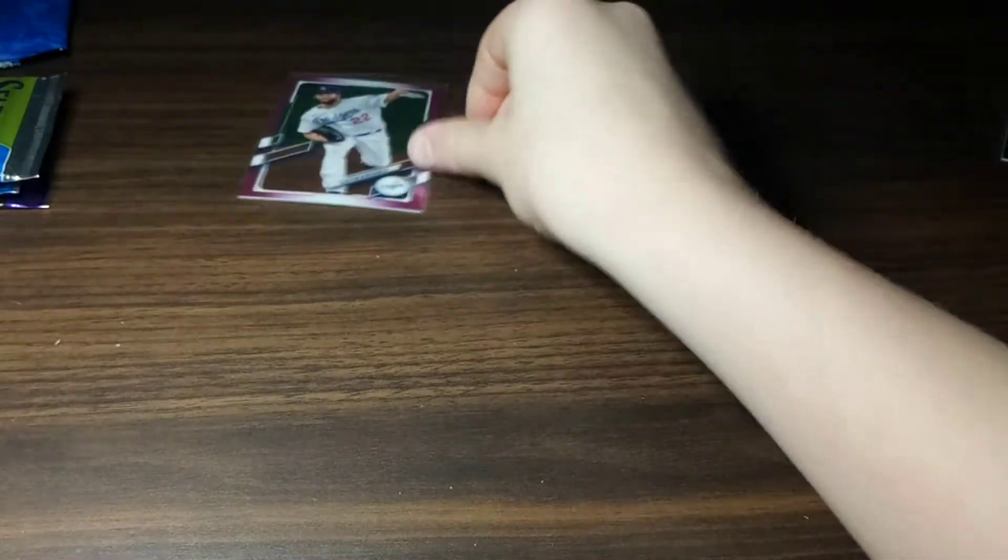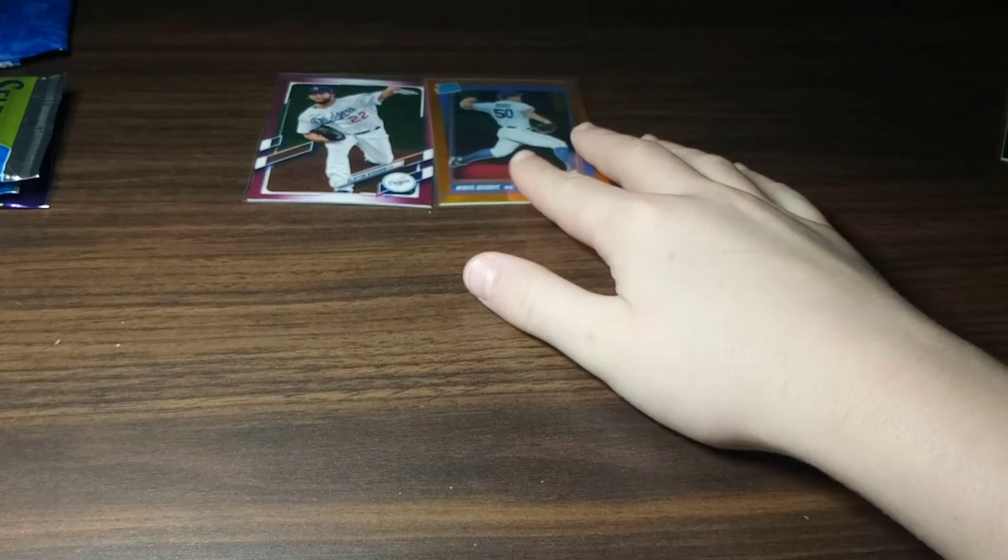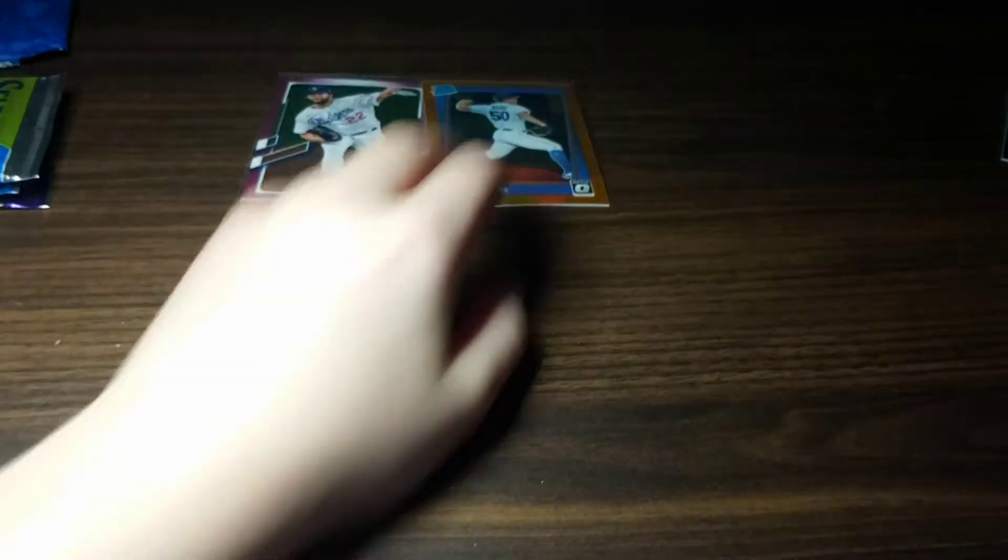Not bad for baseball! We got the Clayton Kershaw pink rookie and the Chris Bubbick numbered out of 125. That's mostly it for baseball — let's move on to basketball.